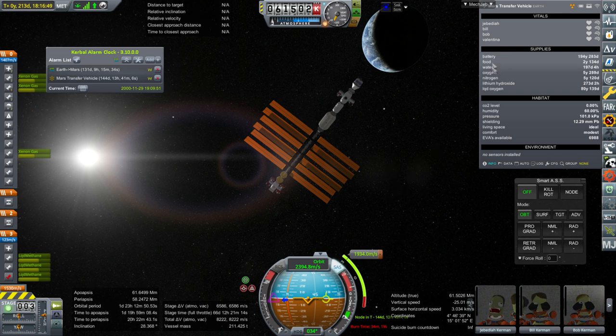The food, water, oxygen, nitrogen, and lithium hydroxide all seem to have diminished over 100 days, except the oxygen has replenished. We started off with only 2 years and 253 days; now we have 5 years and 300 days and increasing, because of the liquid oxygen boil-off. It seems to be boiling off a lot faster than I thought it would though.